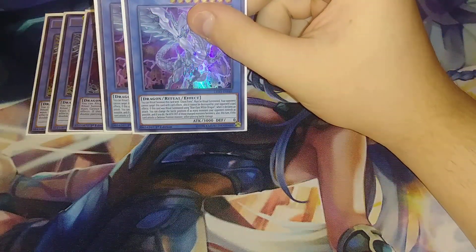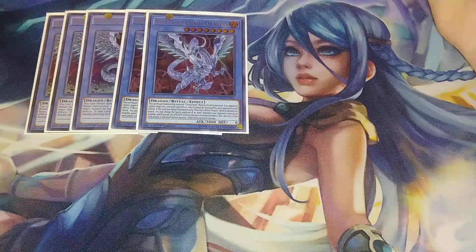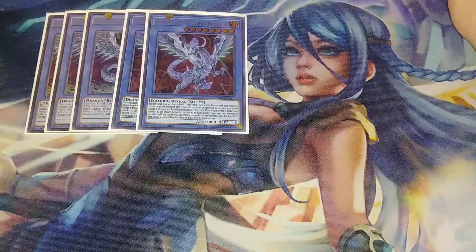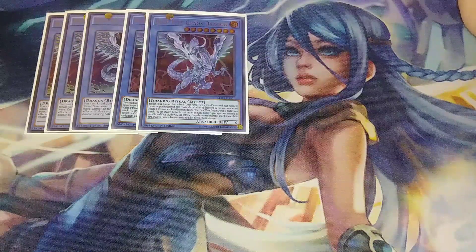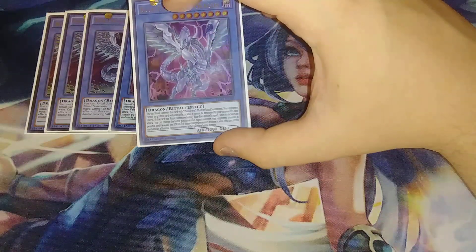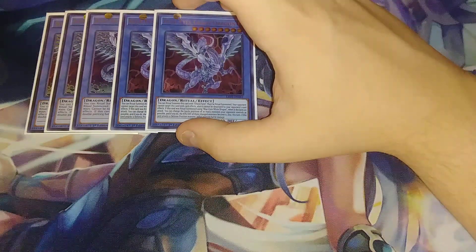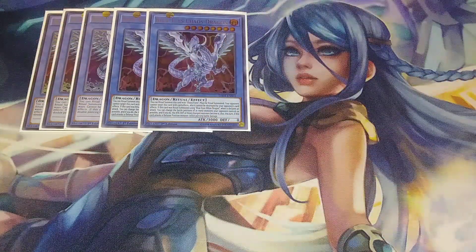I play two copies of Blue Eyes Chaos Dragon. Its effect is basically: if it attacks an opponent's monster, it can't be targeted or destroyed by card effects. Also, if this card is Ritual Summoned using Blue Eyes White Dragon, when it declares an attack you can change the battle position of as many monsters your opponent controls as possible, their attack and defense become zero, and if it attacks a defense position monster it inflicts piercing damage — great combo with Blue Eyes Chaos Max.